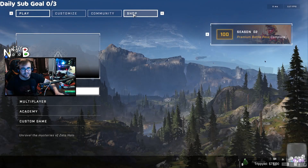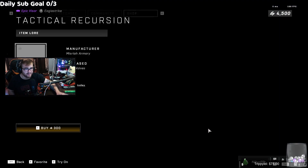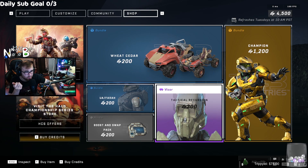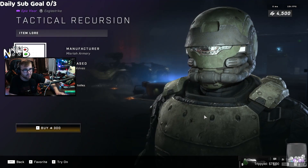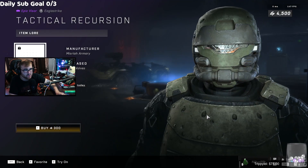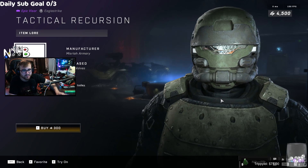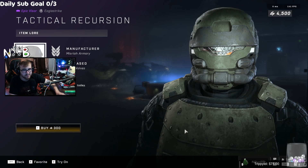Why does this picture look cursed? It's like a close-up — what is going on here? I just exit the shop and go back in... no, that is what they did I guess. It's a close-up for the visor, I guess that's the point. To be fair, you really can't see it otherwise, so I understand why it's so zoomed in. Why even try to monetize this? You're telling me that's three dollars?